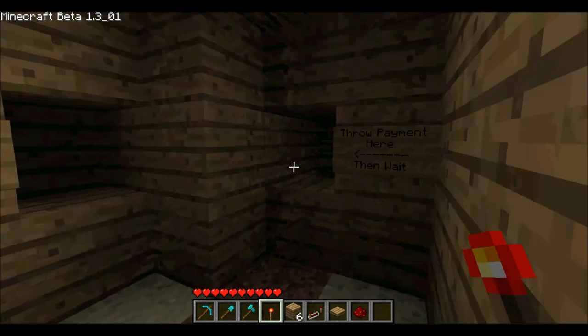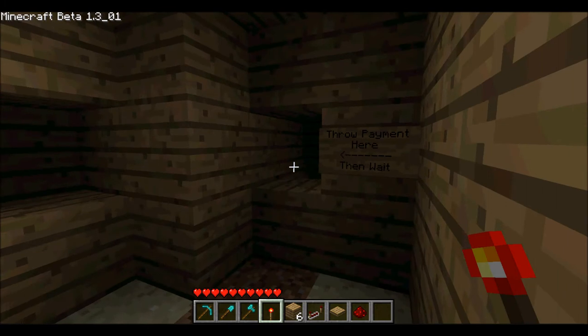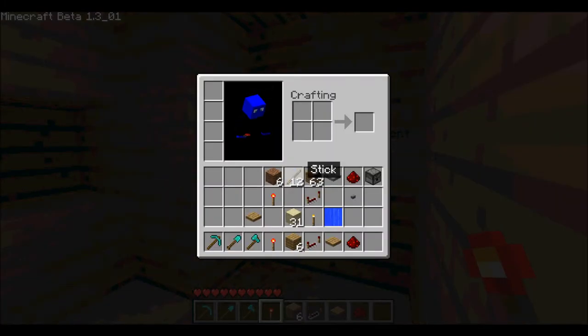So, you throw it in there. You wait a little bit. There's a water current. It carries the stuff over a button, but anything will work.